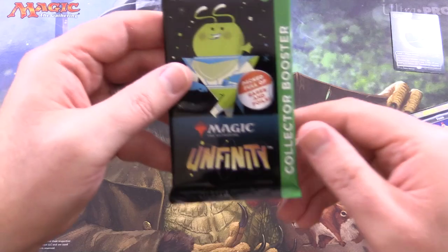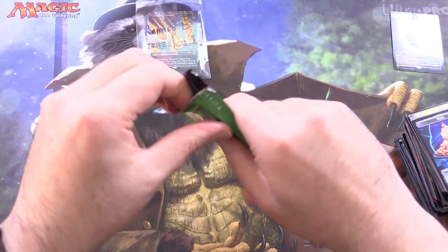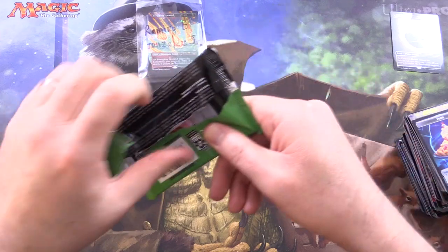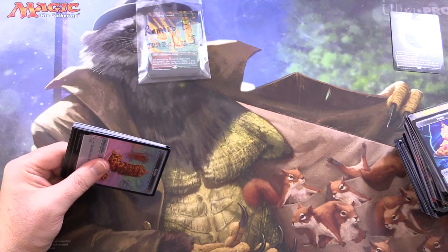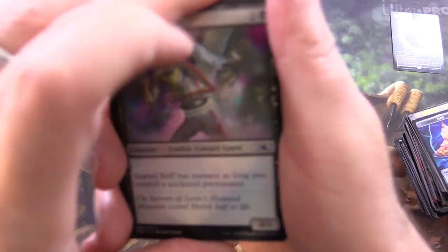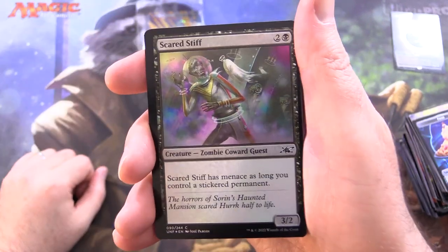Last pack here, people. So I guess we did get the foil Shockland in the box topper. Let me know in the comments — is that something you should always get, a foil Shockland in the box topper? I wonder how that works.